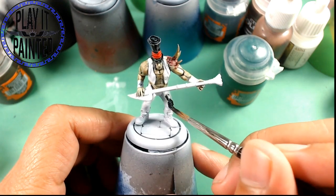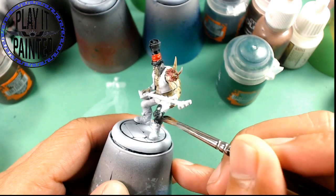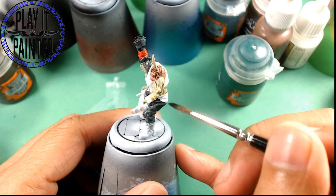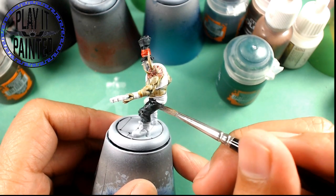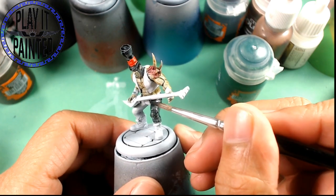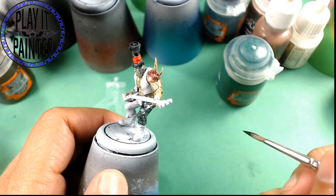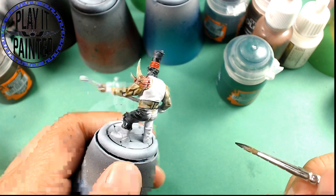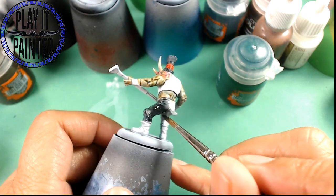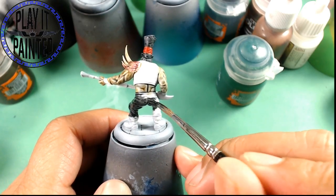Levi's cool though. I keep going back and forth on picking up the Levi crew — I love the miniatures. And I'll say this and probably upset somebody: I do feel like for the most part I like the 2e sculpts better. The 2e plastic Victorias are better than the 3e plastic Victorias. I like the 2e Marcus box better than the 3e Marcus box.